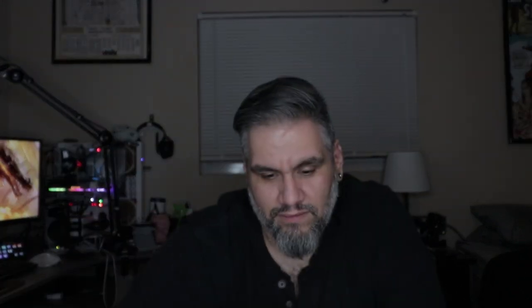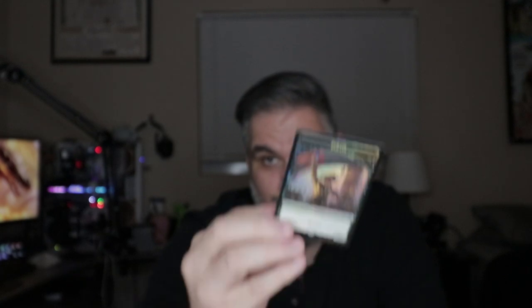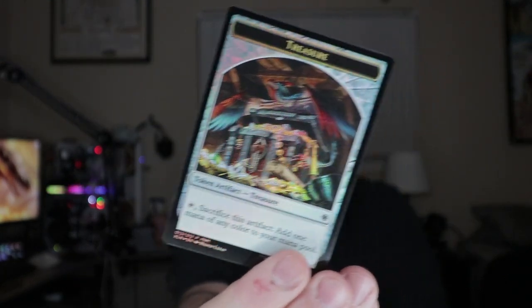I want to be honest — I hadn't seen the new foil tokens being given out at FNM in place of promos. But here they are. I'm sure you guys have seen these since you're internet-savvy, magically inclined folks. And if you flip it on the back, you get a treasure token.